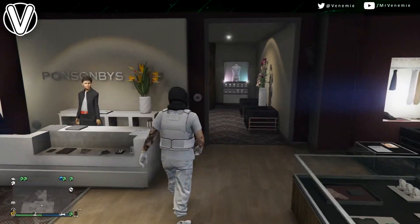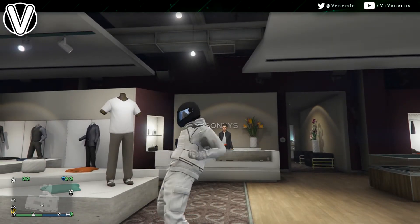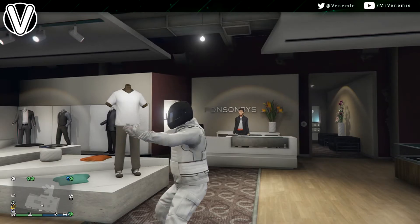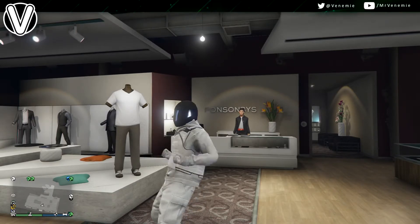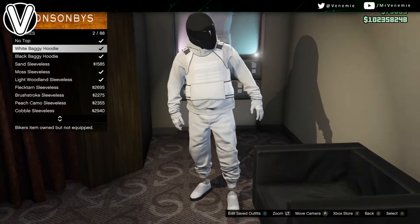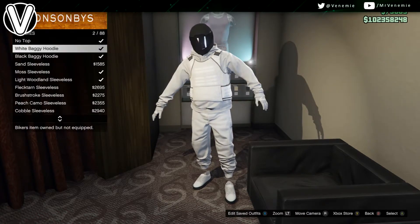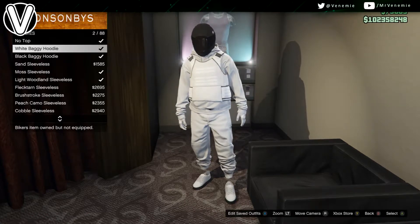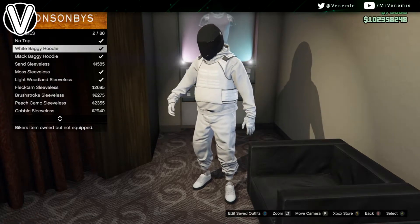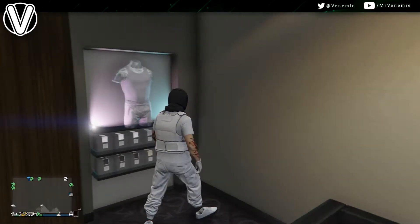Now let's jump straight into this. I'm not gonna lie, I did have a little bit of trouble with this one, so instead of just showing you one variation of what I liked, I'm gonna be showing you two possible ways you can do this outfit — one with a t-shirt and one with a hoodie. But with the hoodie you don't get the scarf, so if the scarf is something you really like about the biker style themed outfits, you'd probably want to go for the t-shirt version.